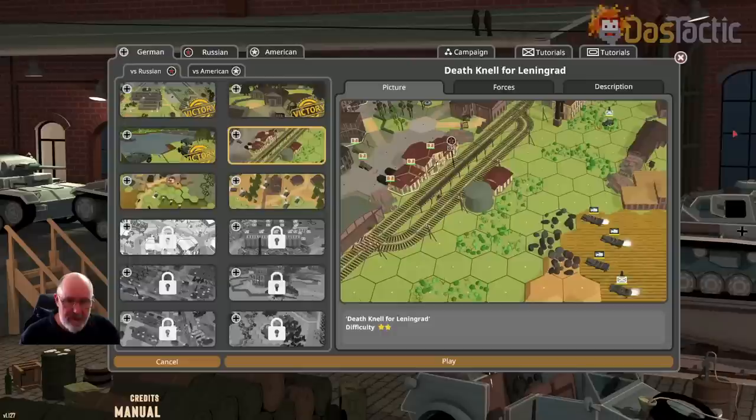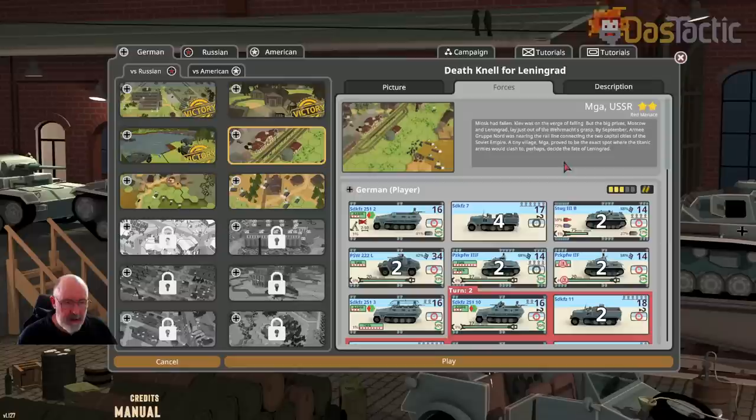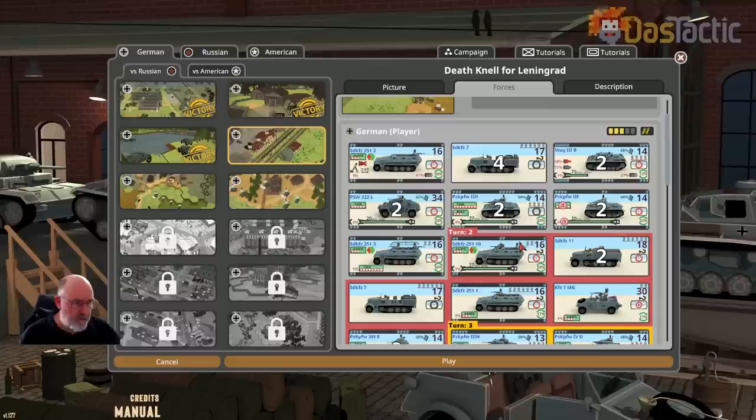Let's go and play this particular scenario — it's called 'Death Knell for Leningrad.' I've tried it a couple of times and it's quite difficult. You can pause and read the scenario details if you want. The interesting thing is the different types of units we have — a lot of different armored units, a few different types of tanks. The important thing is to look at the armor for the hull and also the turret armor.